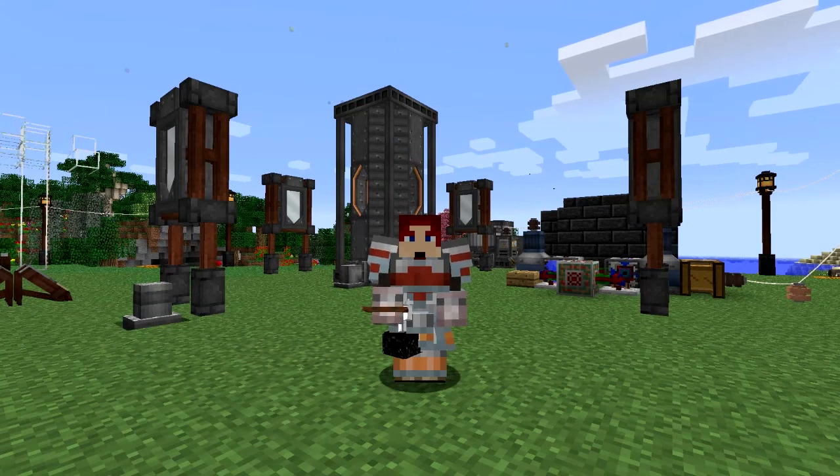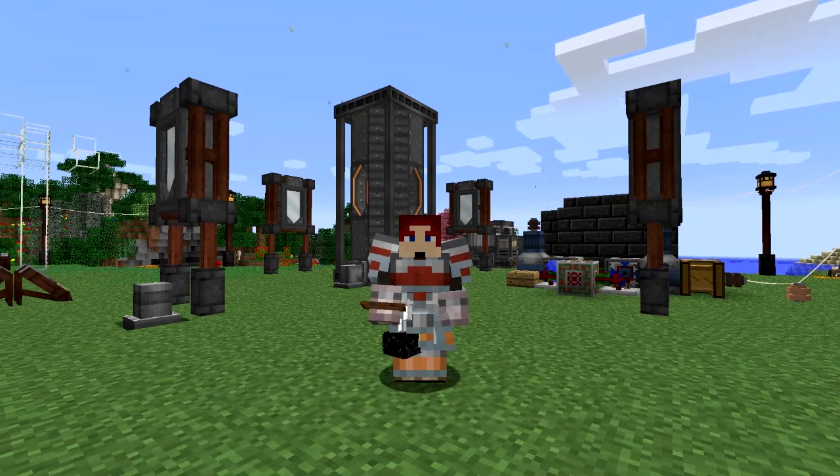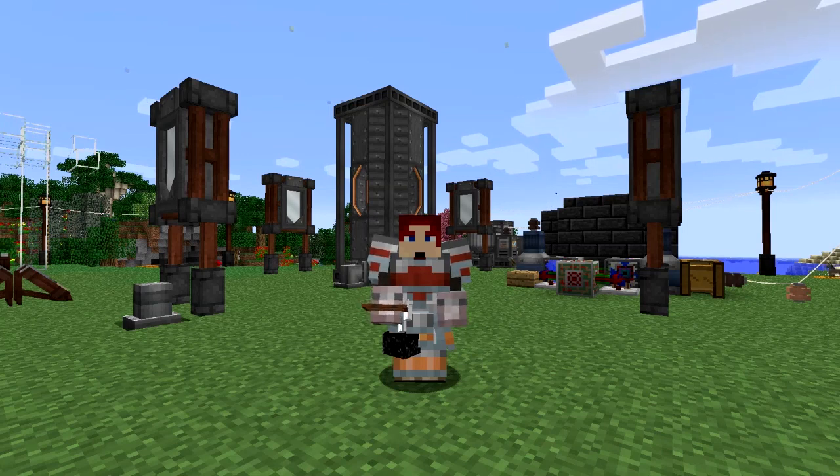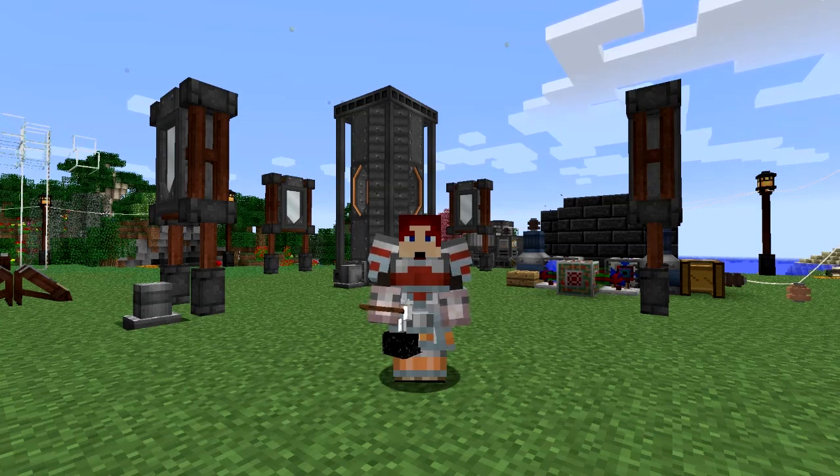Hello everybody and welcome once again to Danny and Son's Real Tech Mod Pack. Last episode we built the solar tower, as you can see behind me, and I put the other two mirrors down so that's producing max steam. The input of that is distilled water — distilled water is 50% more efficient, so that's why I chose to do that. Today we're going to build the next part of this generator.